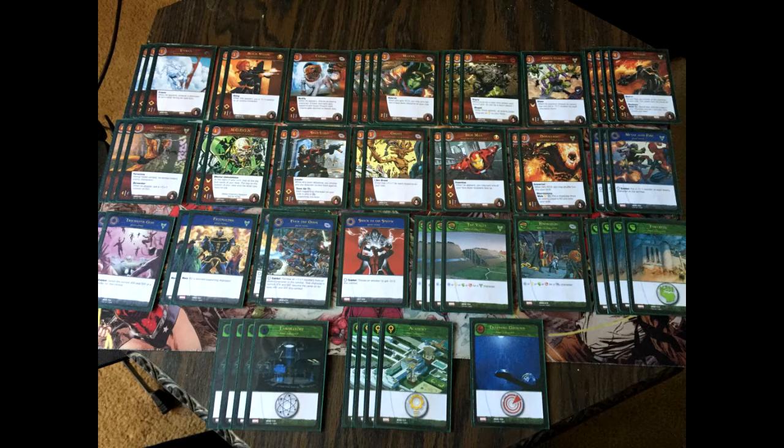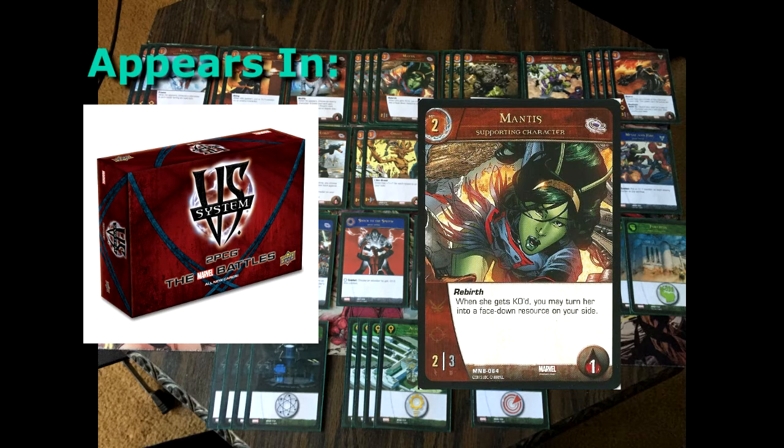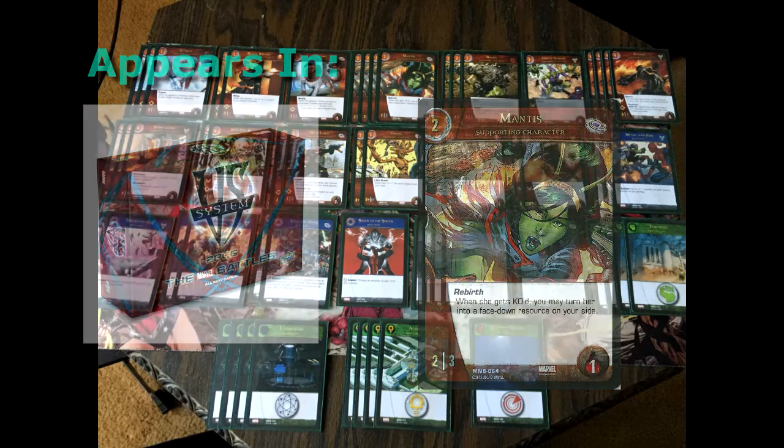Onto the two-drops. We start with a playset of Mantis, a 2-3 that can take up to one wound. This is one of the best two-drops, especially for Thanos, because of the keyword Rebirth. When Mantis gets KO'd, she becomes a facedown resource, so she gives Thanos an XP and a resource, helping you speed up the deck.